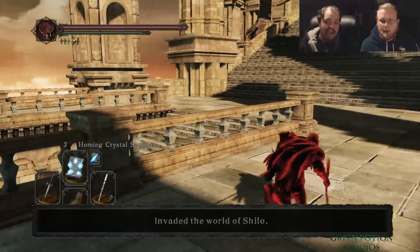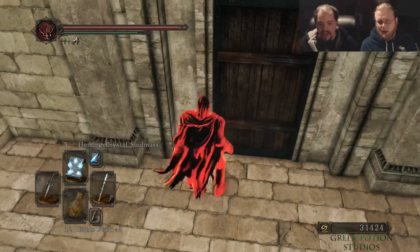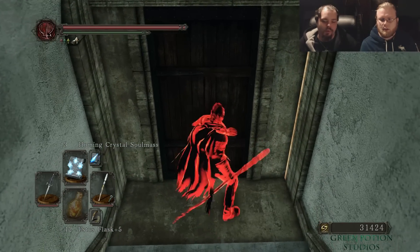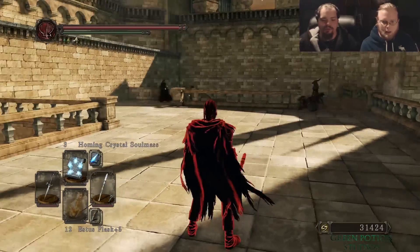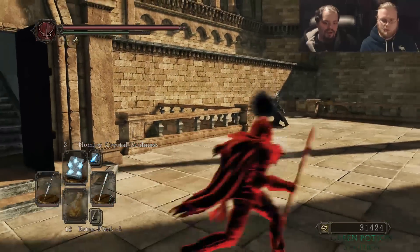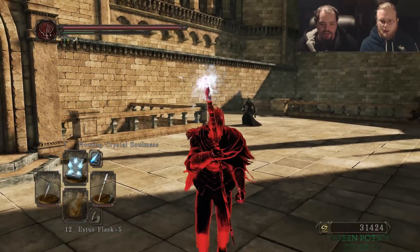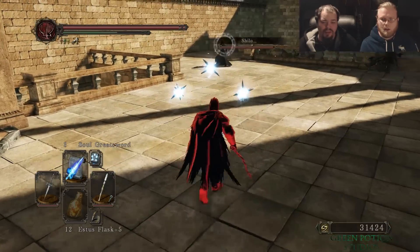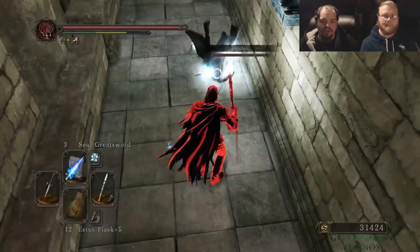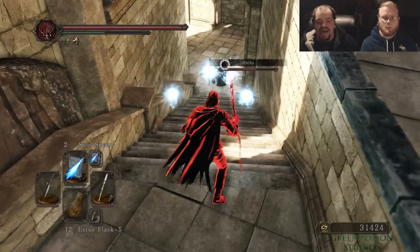Honestly, if you're hacking, I'd rather fight you as a hacker than have you disconnect, because then it doesn't leave me guessing - I'm just like, oh, that was a hacker, whatever. I don't even report hackers anymore. The game's old enough that it doesn't matter. The only ones I'll report are the ones that break your equipment. You just go into the match and they're zooming all over the screen, and then all of a sudden you're dead with all your equipment broke. You want to hack with infinite health and stamina for fun, that's one thing. But going in and breaking all my equipment? Fuck you.